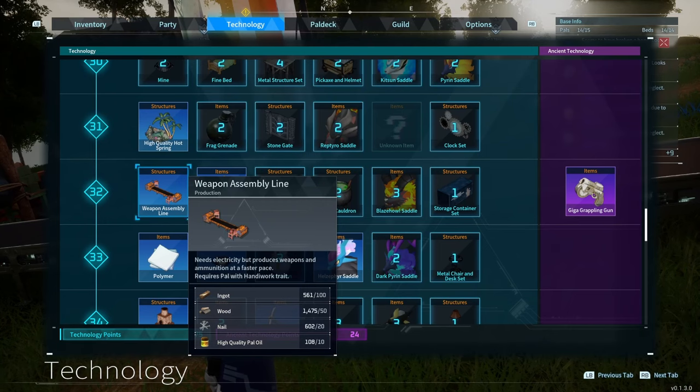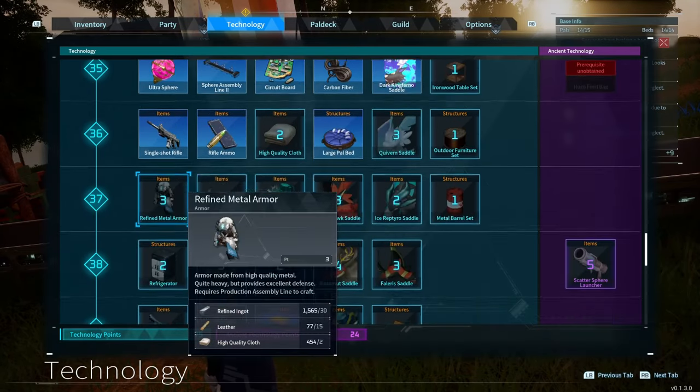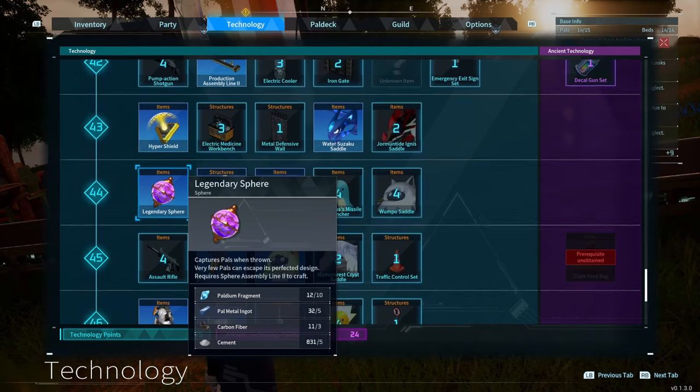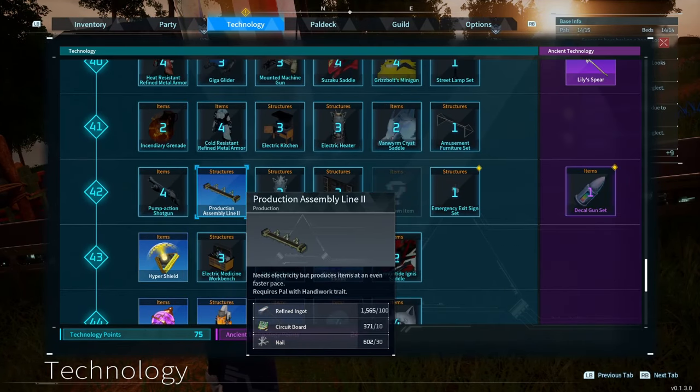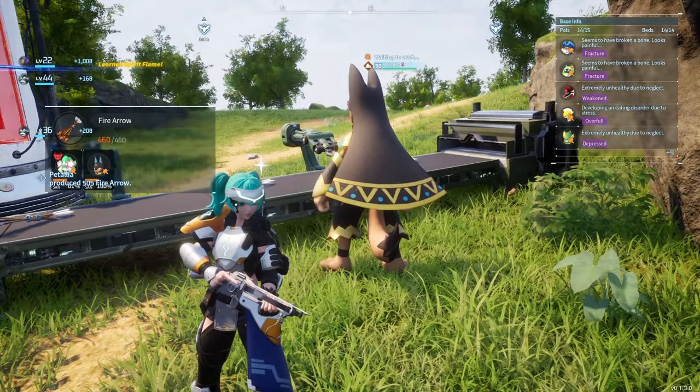Finally, if you're trying to make something that says it needs production assembly line 2, there's actually a bug — I don't know if it's been resolved — but it can potentially rename your weapon assembly line to production assembly line 2. The real production assembly line 2 does not unlock at level 32; it unlocks at level 42, and this is the one that you need for anything that says it needs production assembly line 2. And that's pretty much all you need to know about the assembly lines in Palworld.